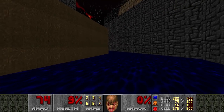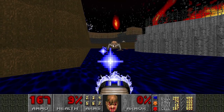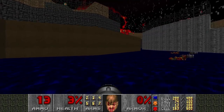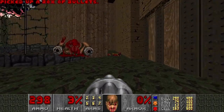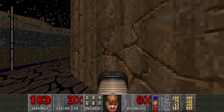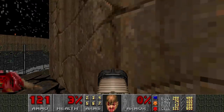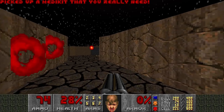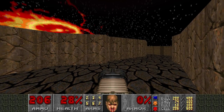Holy shit! What the hell happened? What has happened? 3% health. Pretty sure there's no more hitscanners though - but still gotta be very, very careful. Like that Revenant over there - he's been bothering me the entire time. Health - thank you. There is a Chaingunner all the way over there - can I hit him from here? No, I cannot. So there are still hitscanners around.